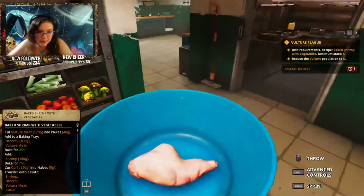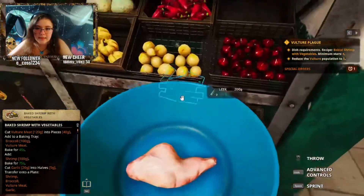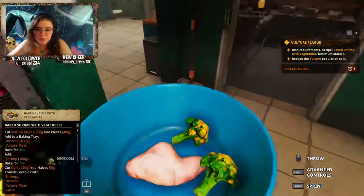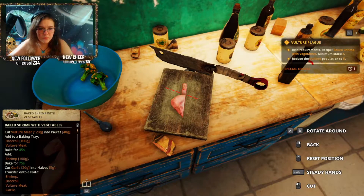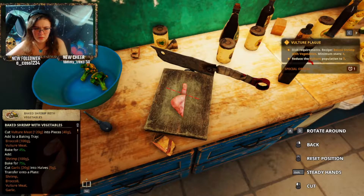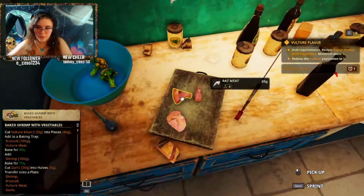Half of that, and then cut that into pieces. And then broccoli — it's 50 grams and it wants 100, so grab two of those. 120 divided by 40 — it's like three, right? Definitely not even.